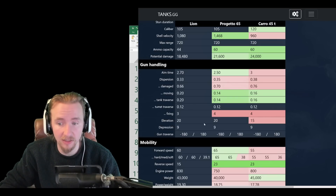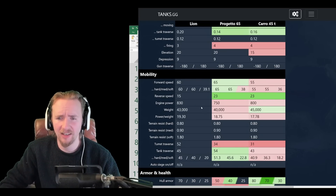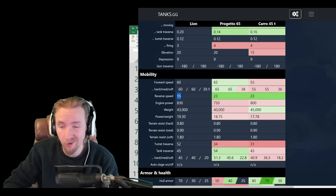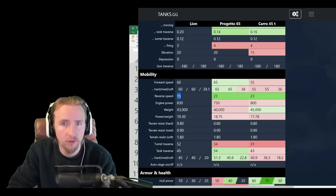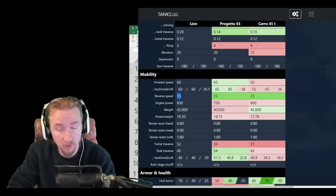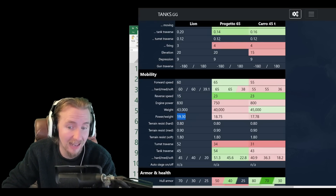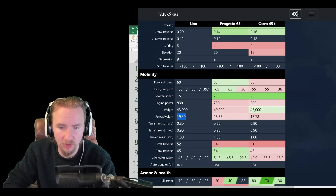Gun depression is 9 degrees on all three vehicles — very flexible on a ridgeline but not incredible. On mobility: 60 km/h forwards is not slow, but 15 km/h reverse is very poor, especially if you take the field mod that lowers reverse speed in exchange for camo rating. Unlike the Progetto 65 and Carro 45, which still feel fast in reverse after that mod, the Lion feels genuinely sluggish. The power-to-weight ratio is a fabulous 19.3, and the final field mod makes it even faster — this is truly a fast medium.